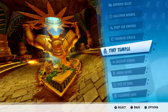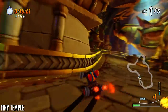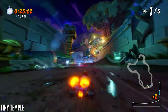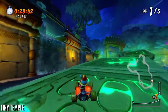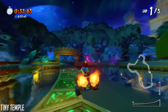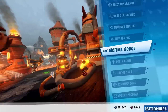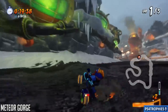Next up is Tiny Temple, which features a small shortcut — I'm not entirely sure how much time it shaves off. Make your way through the temple and come out to a section with electrical wires on the ground. Immediately after that you'll come to a green stone pathway where there's a little shortcut just to the left — jump over to it.